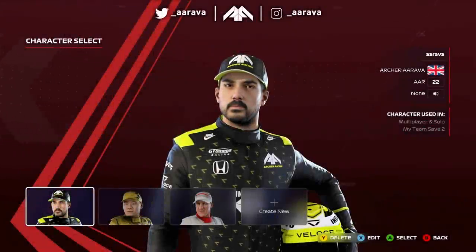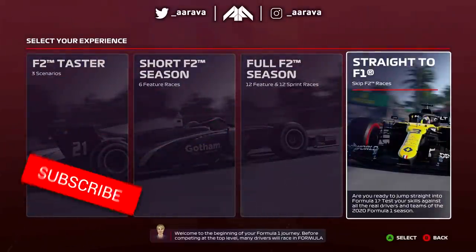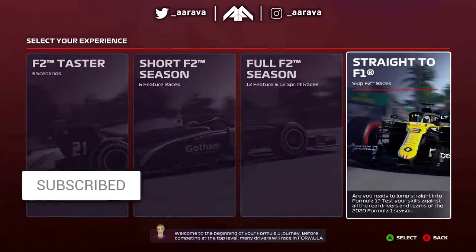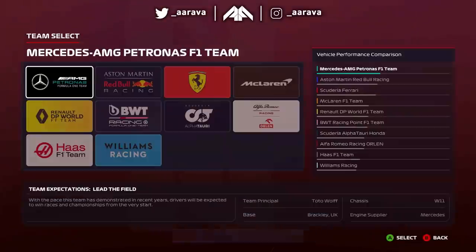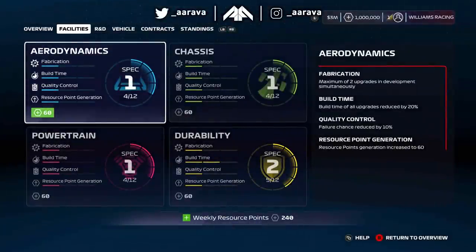Hey, what's up guys, Arava here and welcome back to a brand new video. We're back again with another F1 2020 game experiment, continuing the trend of giving teams far too many R&D points. Today we're giving Williams 1 million R&D points and seeing what happens — how long it takes to max out this car.